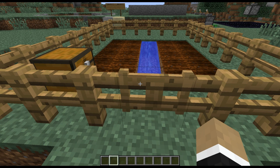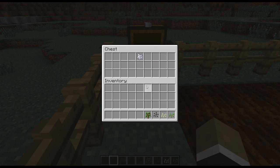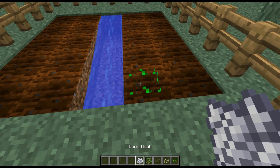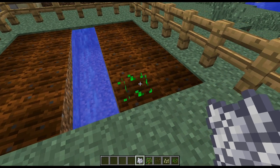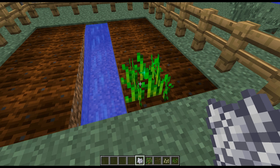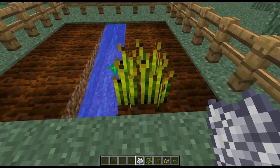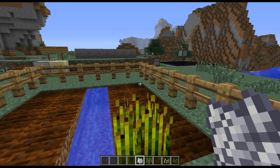We'll begin with Bonemeal, which has been nerfed severely. Not sure how strongly I agree with this decision, but judgment aside, let's go over the facts. We got some seeds in here, some freshly tilled ground, and we'll demonstrate what's happened to Bonemeal. We'll plant some wheat seeds, and now the way Bonemeal works is that rather than it just instantly growing the wheat to its full harvesting state, each click of the Bonemeal will take it to the next stage. It actually takes seven Bonemeal to fully grow wheat so that you can harvest it.